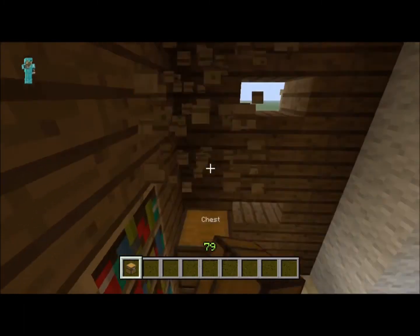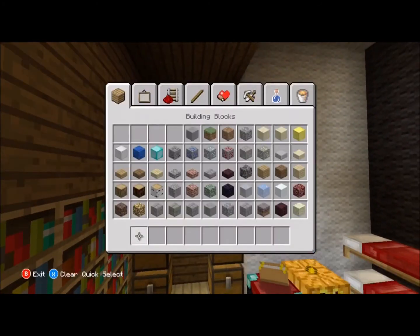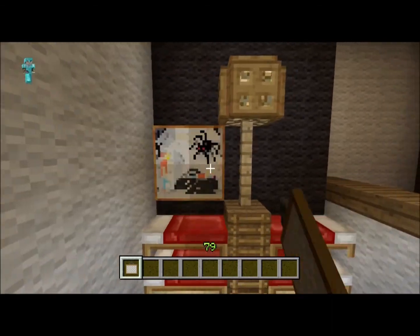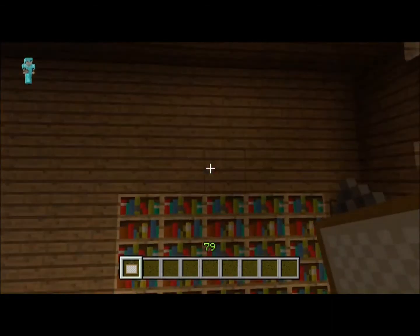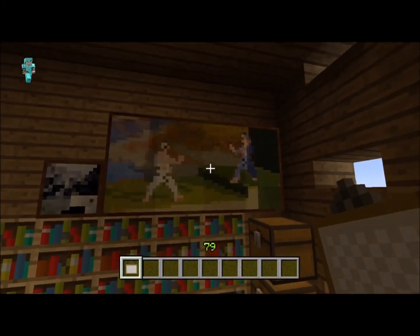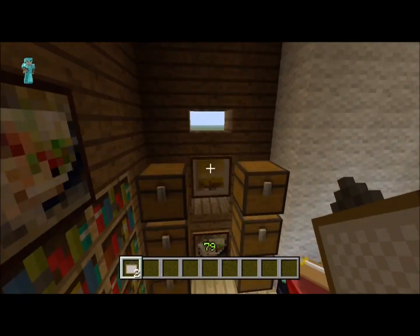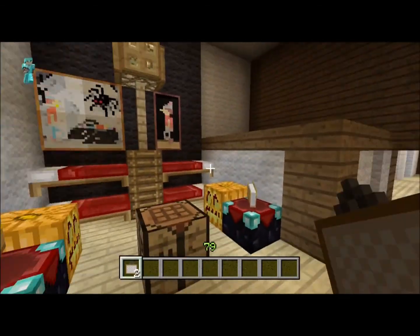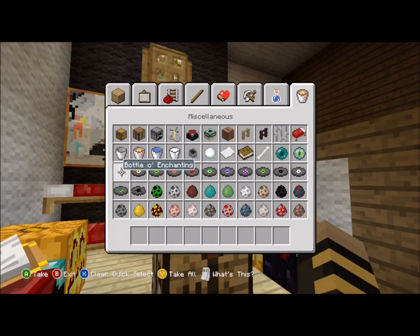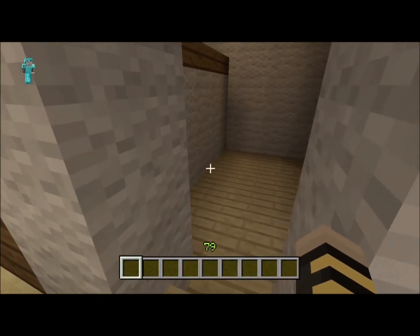Now we can add a few chests for storage. I'm gonna add some paintings — just to give it a little bit of customization, because it's a kids' room and I know my room has a few posters in it. I think that looks good — so that's the kid's room. You can always change up these little features if you want to, but I think they look pretty good right now.